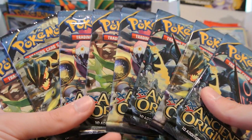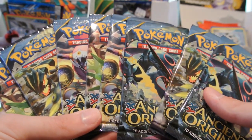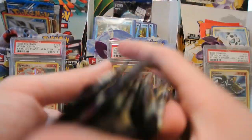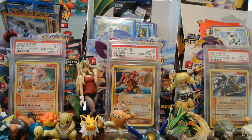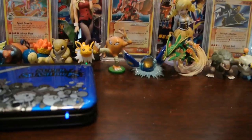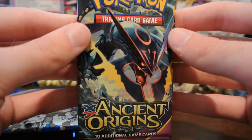It worked out really well actually that I got 2 of each pack card. I have 2 Hoopa Unbound, 2 Shiny Mega Rayquaza, 2 Shiny Primal Groudon, and 2 Mega Tyranitar. So I guess I'll do these in a random order. Really excited to get some of the new cards from this set. I've already gotten a few of the Ultra Rares, but I could always do with more. So let's go ahead and put the DS down and start opening these up, and start completing this set.